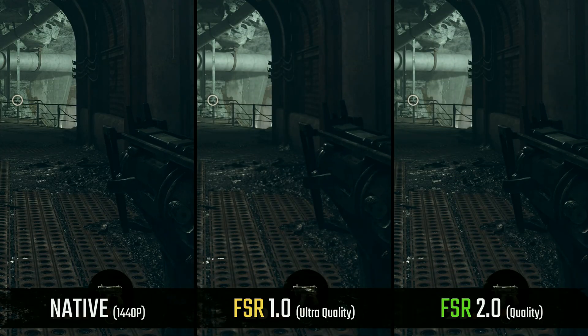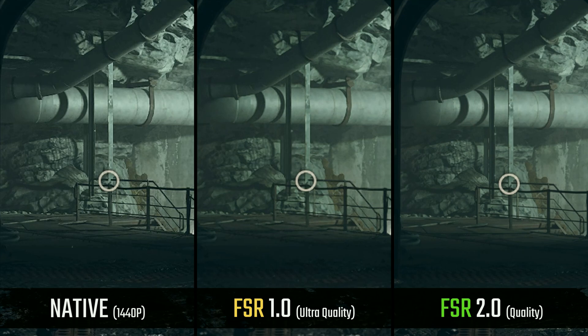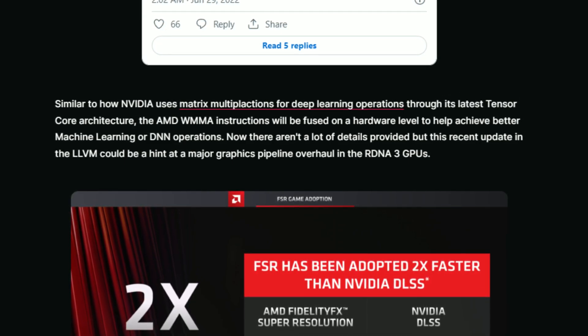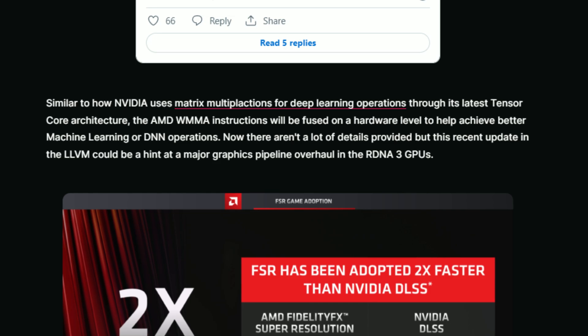Since FSR is open source, it can be used on consoles and they're already testing it — it's a win-win situation. FSR 3.0 has to be better than 2.0; 2.0 is massively better than FSR 1.0, and 3.0 should be considerably better than FSR 2.0. They appear to be using WMMA instructions fused at a hardware level to achieve better machine learning or DNN operations, and a recent update in LLVM could hint at a major graphics pipeline overhaul in RDNA 3 GPUs.